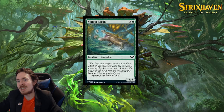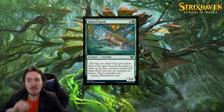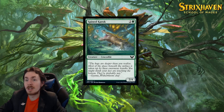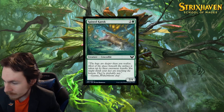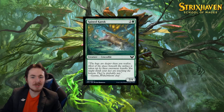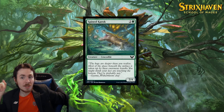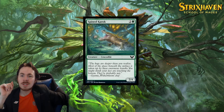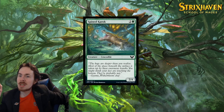Spined Karak — look, it just has flavor text. It's a vanilla card! 3 mana 2/4. Don't be convinced this is good just because it's 6 stats — it's statted fairly poorly. Would you play a 3-mana 0/6? Probably not. Would you play a 3-mana 5/1? Probably not — it's just going to die every time. Not a good stat distribution. So it's like a 2 out of 5, maybe 1.5 out of 5 in limited. Standard is useless. The flavor text is kind of cool though: 'The bogs are deeper than you realize. Most of the space beneath the surface is taken up by these enormous karoks. You might think your feet are touching the bottom. They're probably not.'